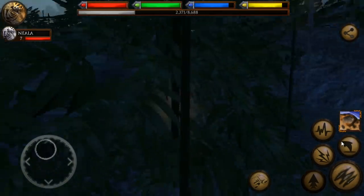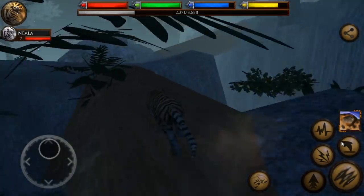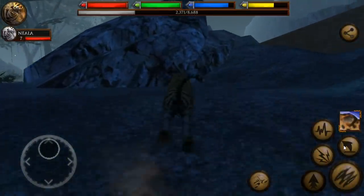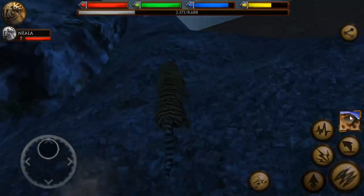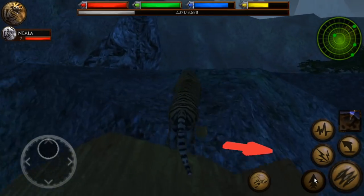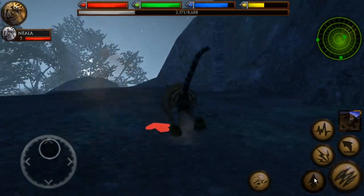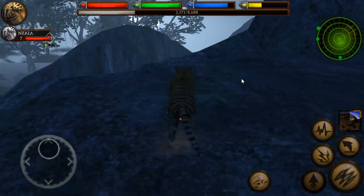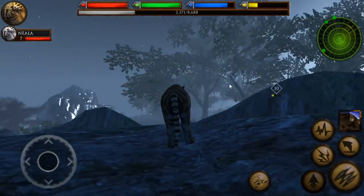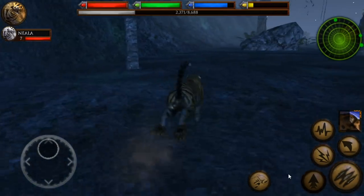We're going to wiggle up here and see what's across this big bridge. Oh, it's a tree bridge! Wow, there's a whole bunch of them — this is so cool! It makes it so much easier to get over these giant canyons. Is there something over here? We wiggle across, and apparently there's some prey straight ahead but across the canyon, so I can't reach it from here. What a view though! This world is beautiful, Nyala — absolutely beautiful!